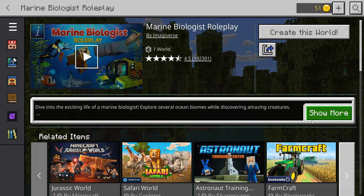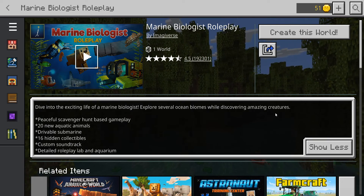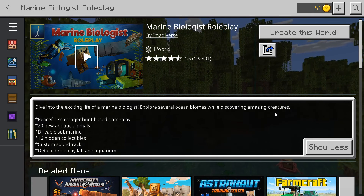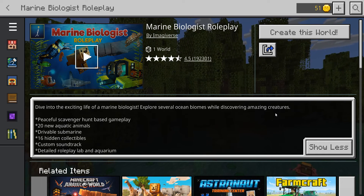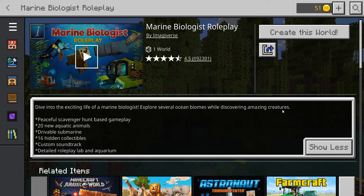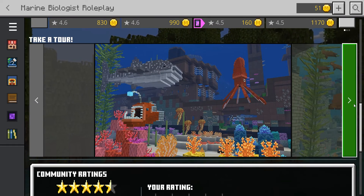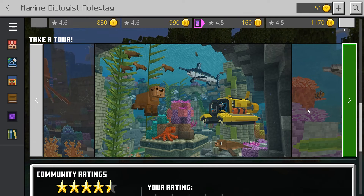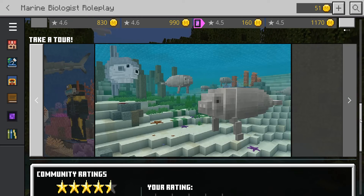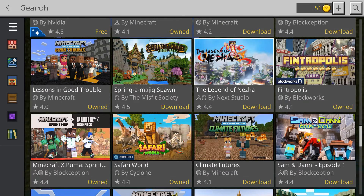The next one is Marine Biologist Roleplay by Imagineverse. It's one world with a 4.5 star rating. Dive into the exciting life of a marine biologist — explore several ocean islands while discovering amazing creatures. Features peaceful scavenger hunt-based gameplay, 20 new aquatic animals, a drivable submarine, 16 hidden collectibles, a custom soundtrack, and a detailed roleplay lab in the aquarium. The trailer looks really good — this is educational, so you can get it for free.